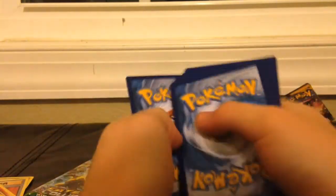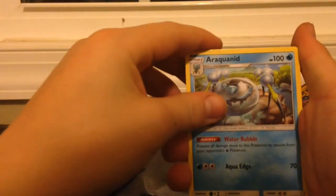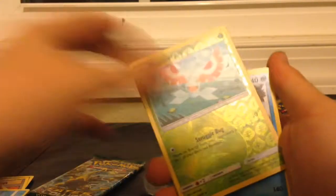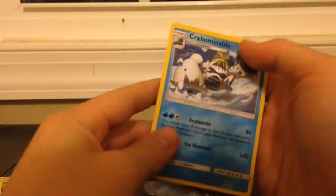Let's guess the energy — two, three, four — let's guess Water. We got Nest Ball, Poliwhirl, Litleo, Stufful, Eevee, Dugtrio, Poliwag — and I've never seen this one before. Oh wow, that's pretty cool!